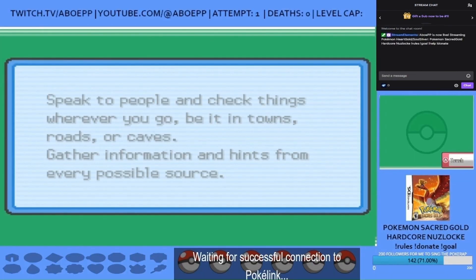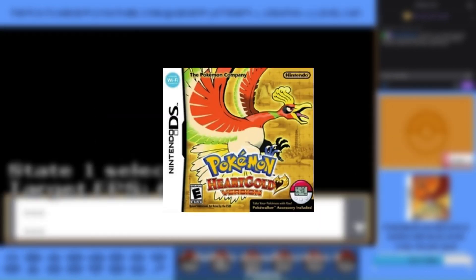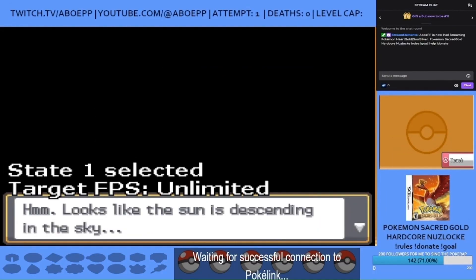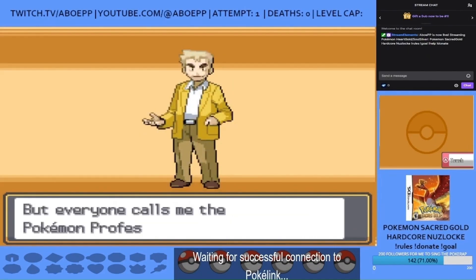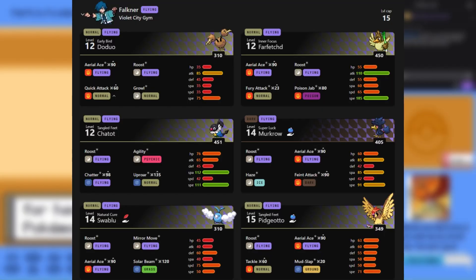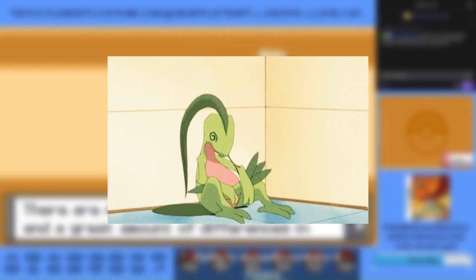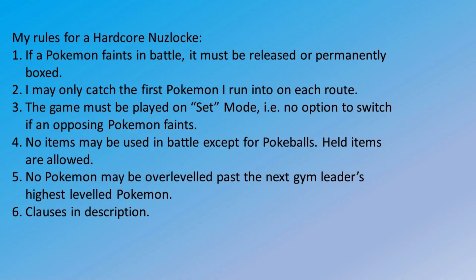Hi everyone, I'm AboPP and in this video I'm going to be doing a hardcore Nuzlocke of Pokemon Sacred Gold, a ROM hack created by Dreano based on Pokemon Heart Gold. Like Renegade Platinum, the game allows you to catch all 493 Pokemon up to generation 4 while introducing updated items, movesets, and abilities. The difficulty of each major battle has increased, which is unfortunate because in a Nuzlocke if a Pokemon faints it meets its demise. Additionally, as this is a hardcore Nuzlocke, I can't use items in battle or overlevel past the next gym leader's highest leveled Pokemon.